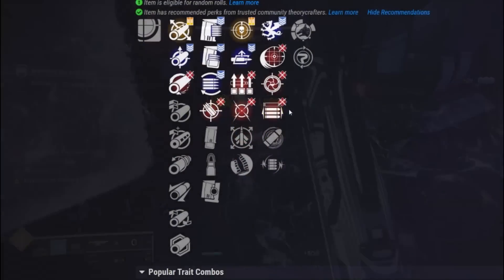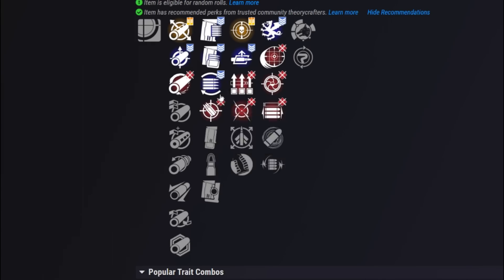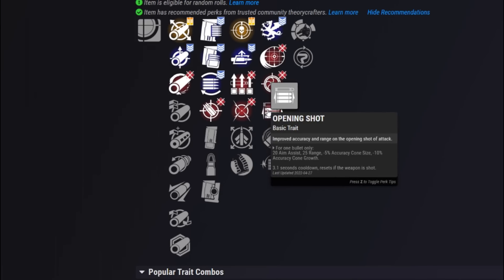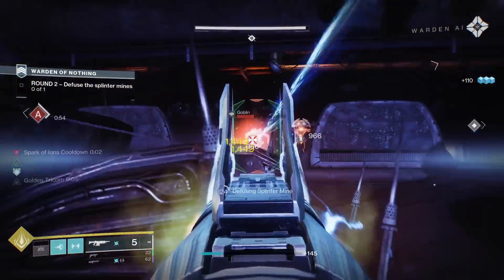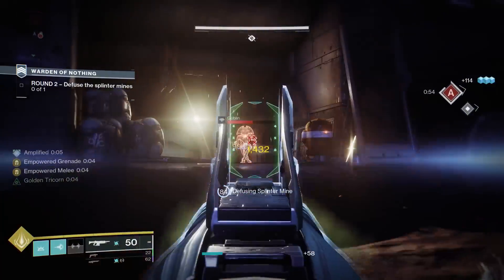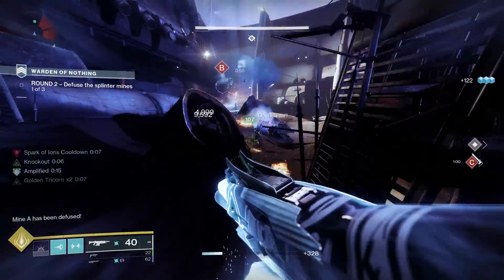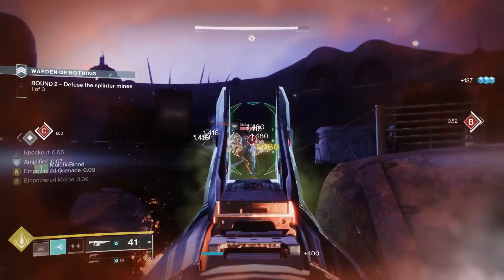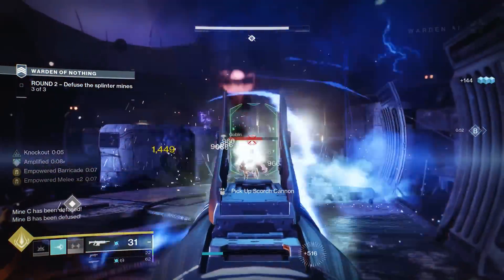You want a lot of handling with your shotgun — that determines ADS speed as well as swap speed. Definitely a lot of handling is good. You could go Iron Reach with Fluted, combined with Threat Detector or Surplus to also improve handling, and you've got a very snappy shotgun. At the same time, Opening Shot is fantastic on PvP shotguns — a more traditional god roll with Hammer Forged or Full Bore, Accurized Rounds, and Opening Shot is still going to be fantastic here. And you're really going with Suros Synergy to get that flinch resistance.